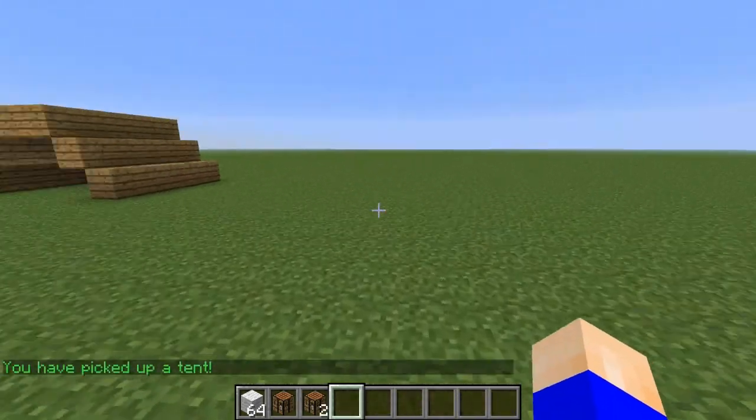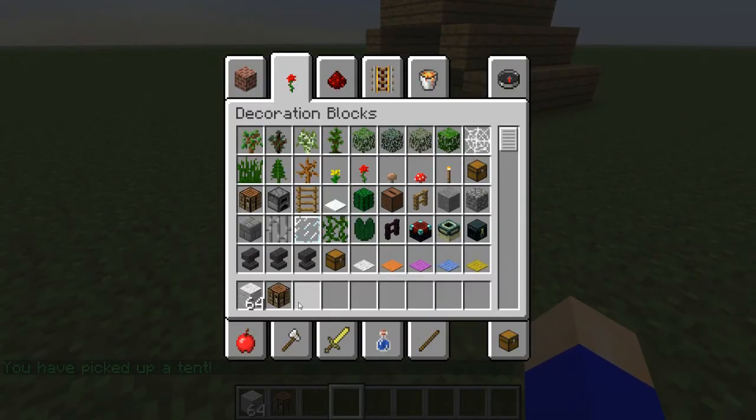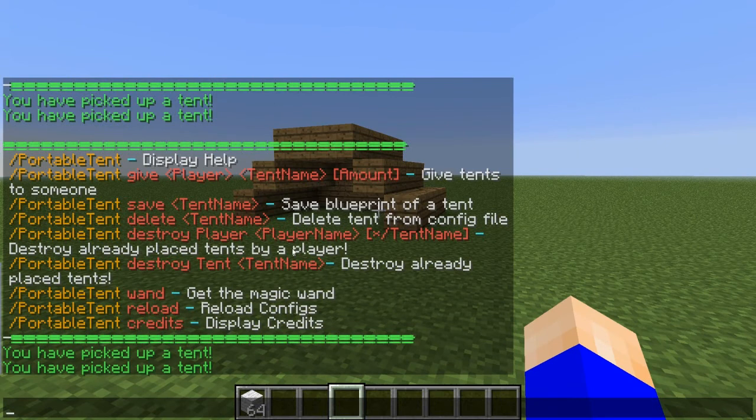You can also change the crafting recipe in the config. And you can also destroy other players' tents if you have op. So let's do another cool thing.